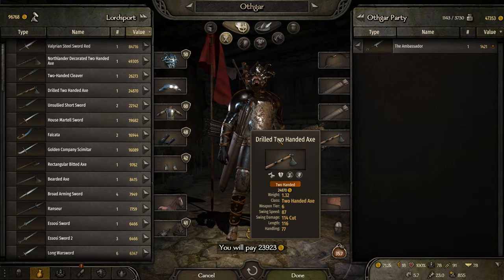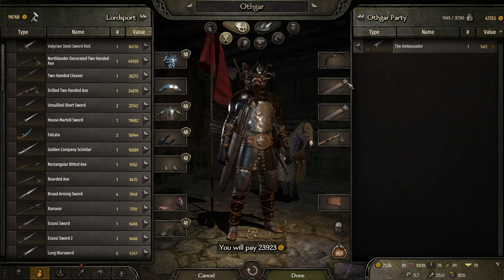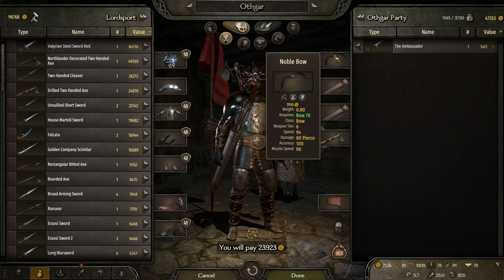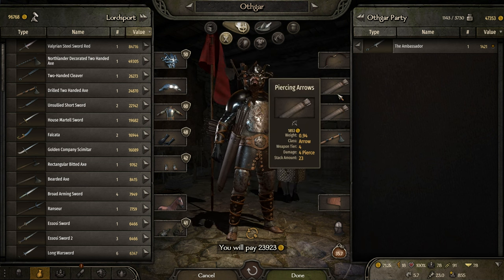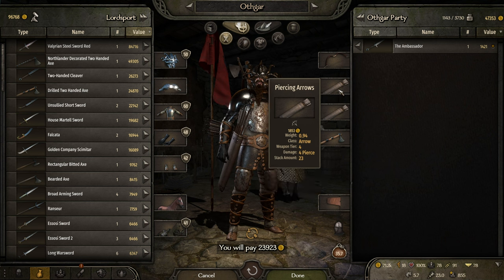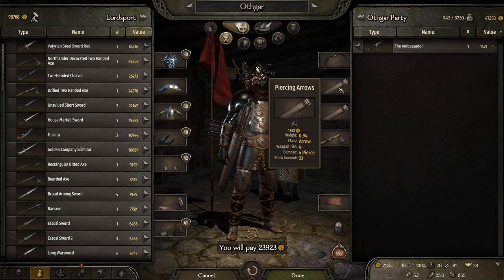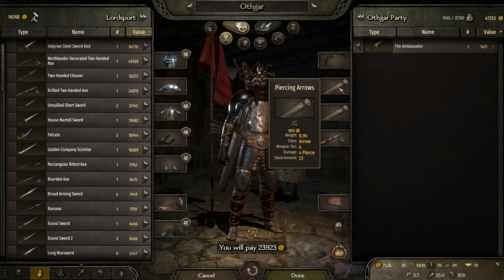Welcome to Lordsport, this is the first town I am currently visiting. This is what I came up with: I got myself a noble bow, which had absolutely every stat better than what I was using with the old bow. Got myself two stacks of piercing arrows — past piercing four — however they are a little smaller in stack amount, with a total of forty-six arrows. The other one was thirty-two, so with forty-six, sixty-four total.